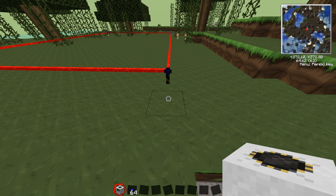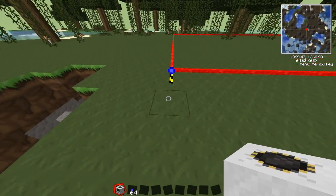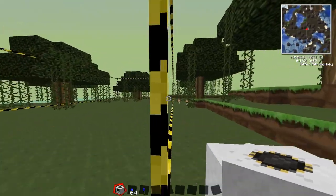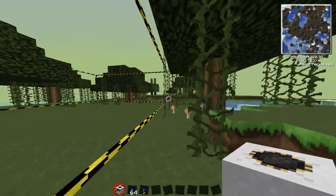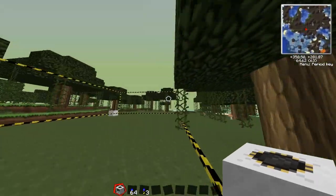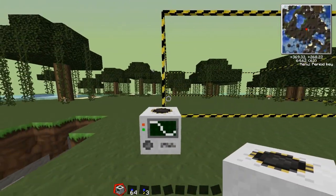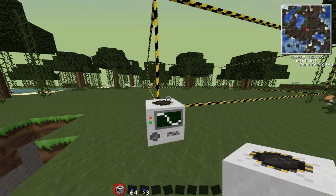So once you've done that, put your quarry down next to one of these landmarks. I'm going to put mine here, and you see it puts the yellow and black border all the way around where you placed the landmarks, where the red line was. And that's how you set up landmarks - as easy as that. Thanks for watching this bit and we'll go on to part two.